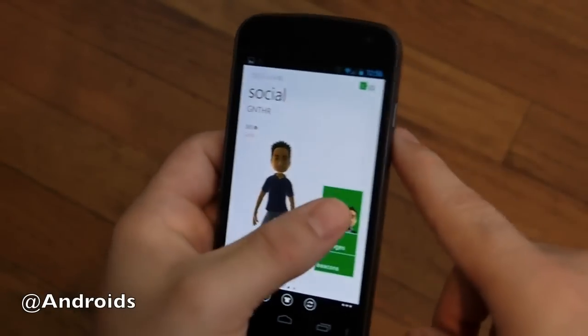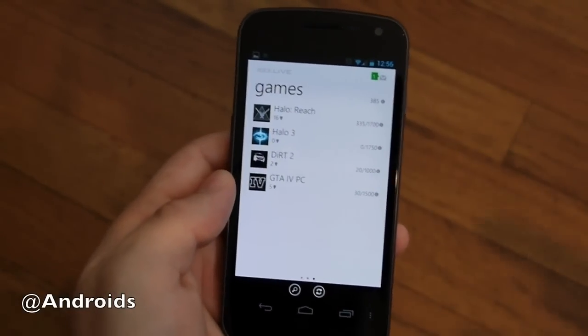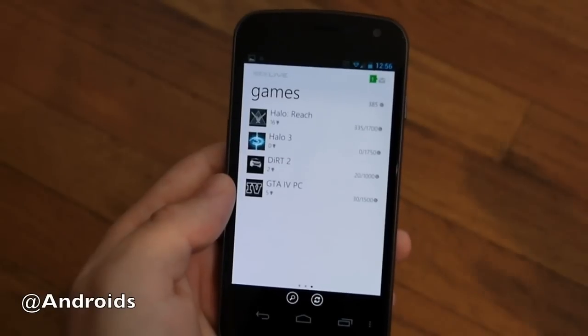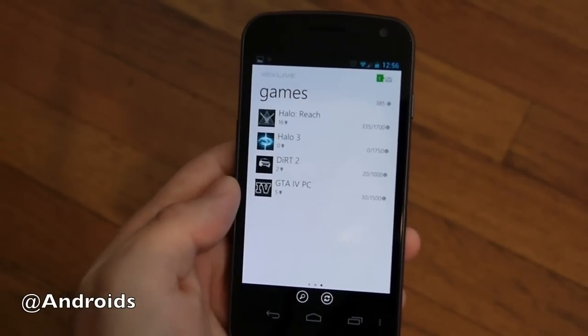Up here are messages, and then one more scroll over to the side you have your games. So not only can you edit your avatar and do all that, you can follow your games, your recent games, your achievements, your scores — all that. I don't play a lot, I'm not the biggest gamer, so leave me alone on that front.